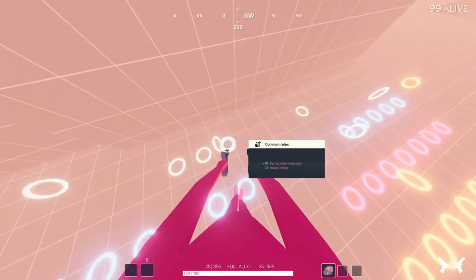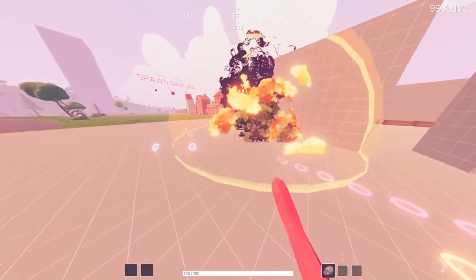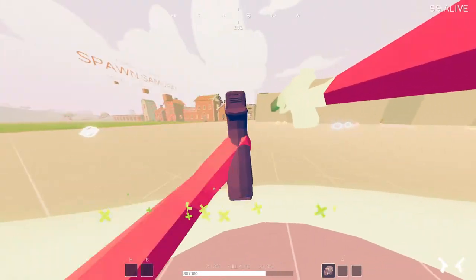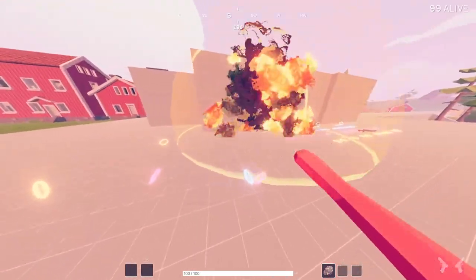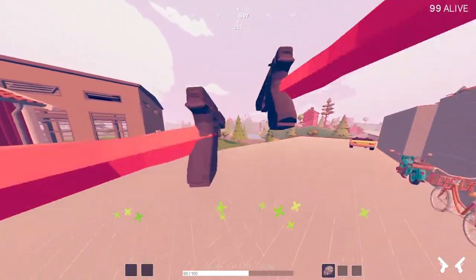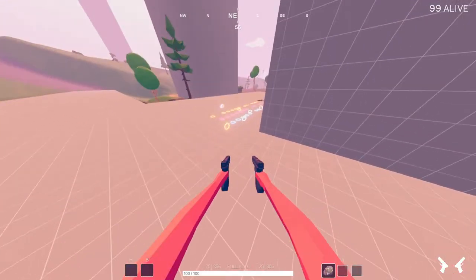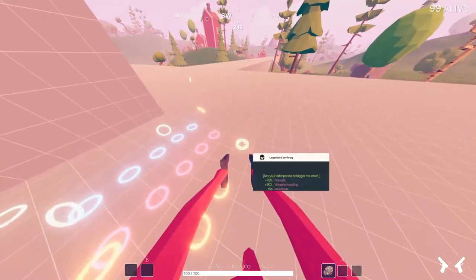Next is relax. Relax is very useful if you're pretty low on damage. We'll hurt ourselves again with a fire grenade, which has done about half my health. Relax gives you 10 HP regen when lying down and a healing radius. When I lay down, you'll see it heals me about 10 HP per second and gives a little healing radius so I can heal teammates too. What's nice is that it also works with a jump trick: you can tap Z for a second to lay down while in the air and come back up. It gets much better in higher tiers — with a legendary relax, this is a solid way to heal in a firefight when you're in a pinch.